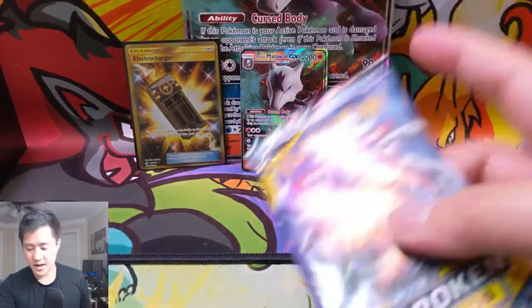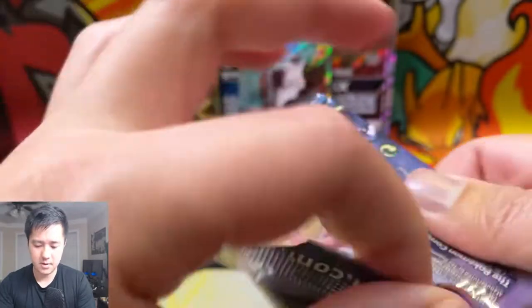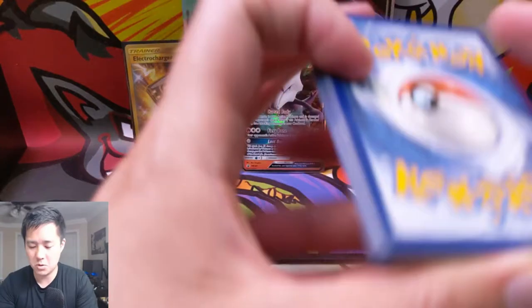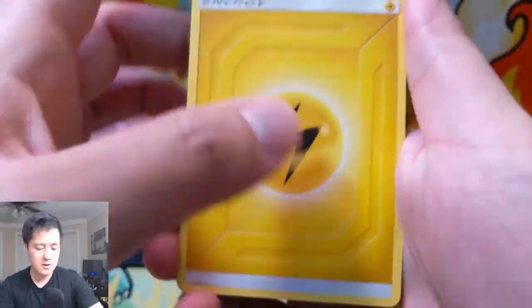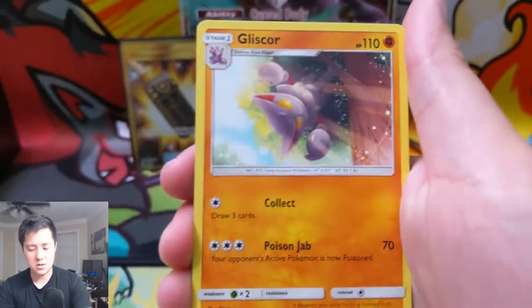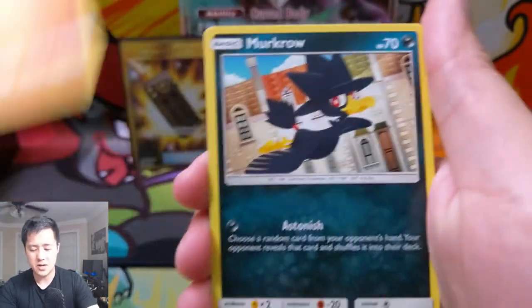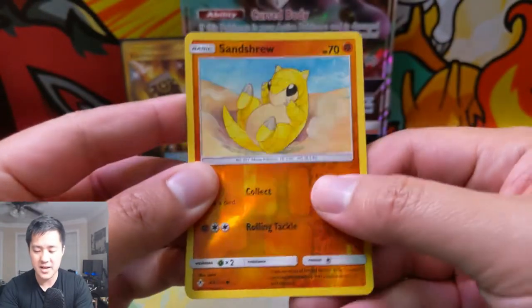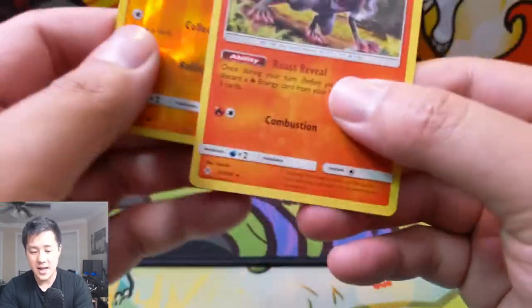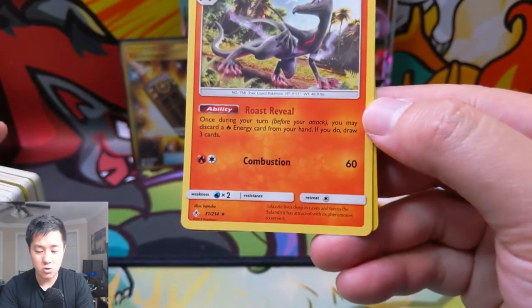On to our last pack — can we get some last-pack magic? I feel like it's been a while since we pulled a Sylveon or Gardevoir, so I'd love one of those. Despite the initial thought that those could be pretty good, I haven't seen them be too successful. We have Murkrow, Oddish, and Sandygast for the reverse.